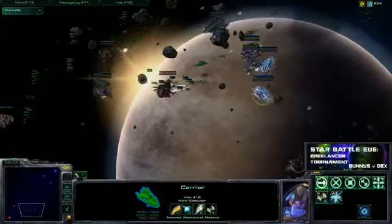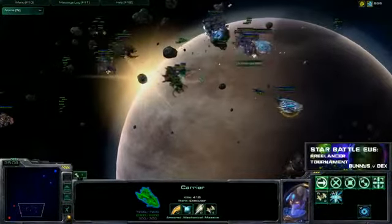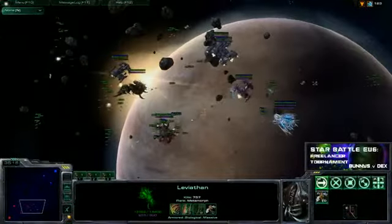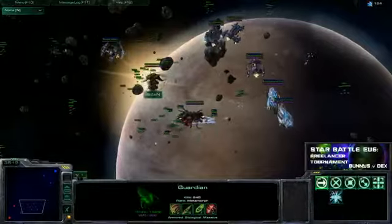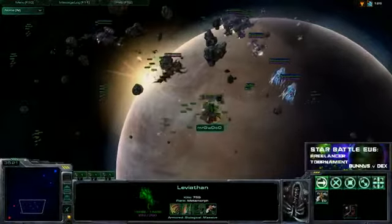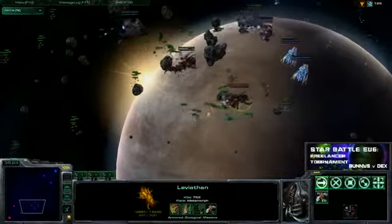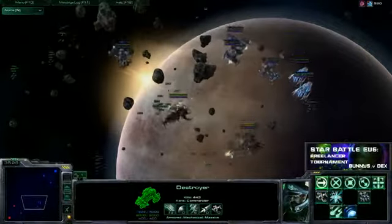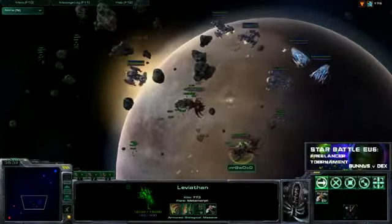This leviathan is the saving grace for the bunnies — the bunnies may still be in this. If Meester can just kill off one of the carriers, life would get a heck of a lot simpler. Then you don't have to worry about the double launch anymore. Let's check the farm — guys, the game is changing.